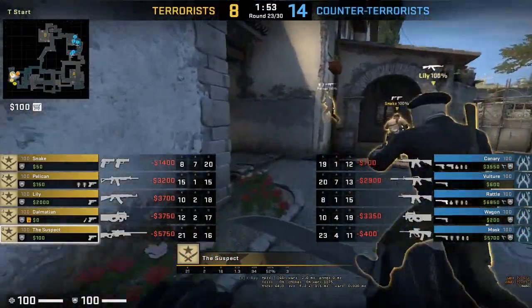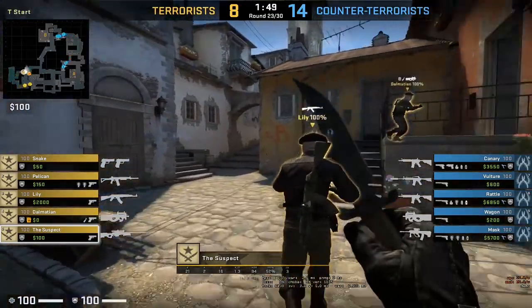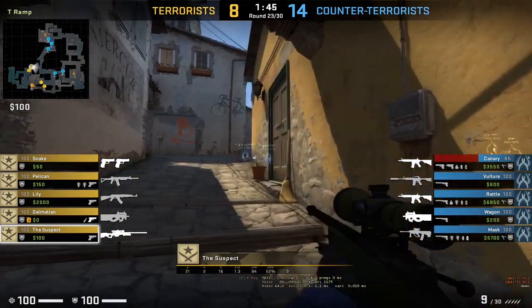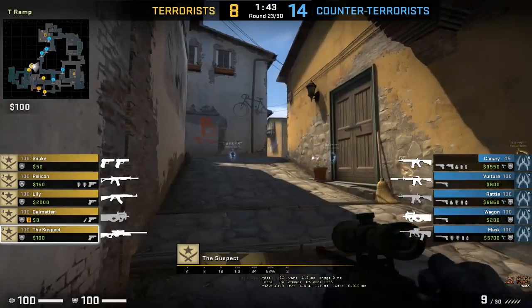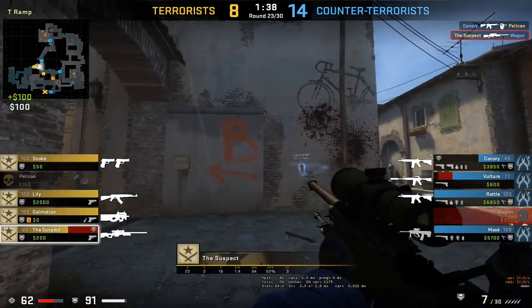For the final case we are at inferno. Cities are winning 14 to 8, suspect has a couple of bunny hops. Canary is spin-botting - that's what you can see. Wagon - oh suspect has... whoa, that flick man!